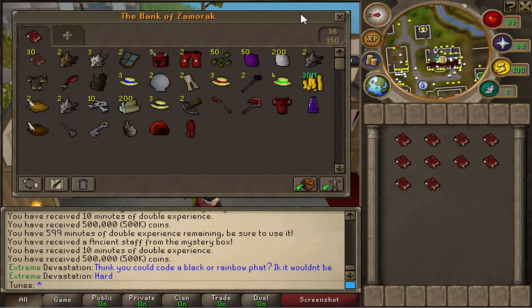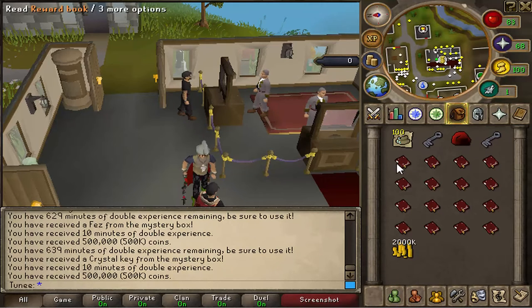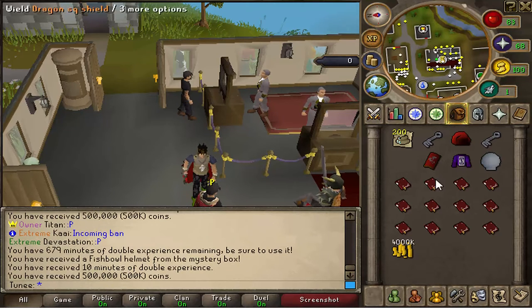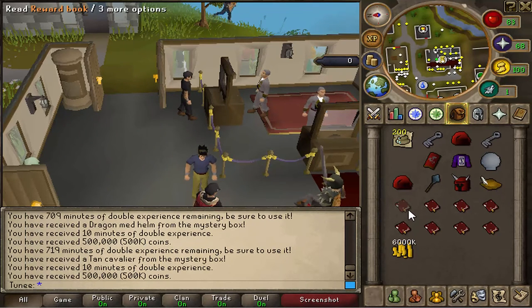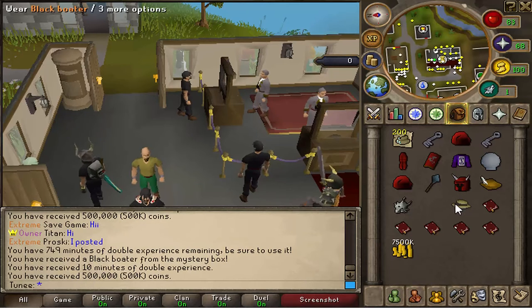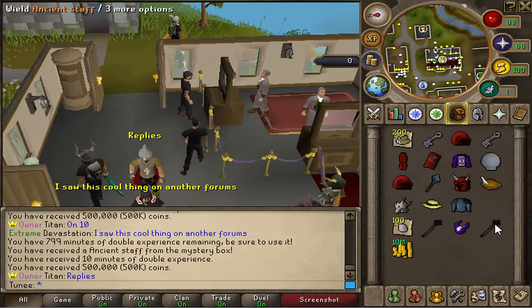Next 20 — second from last batch. 100 magic logs, crystal key, a fez, another crystal key, 200 magic logs, d square shield. Sorry about that, still uploading. Enchanted top, fishbowl helmet, a rune mace, a dragon med helm, a tan cavalier, frost dragon mask. A black cavalier, a rune plate body, 100 uncut diamonds, an ancient staff, another ancient staff, an enchanted hat, and another ancient staff.